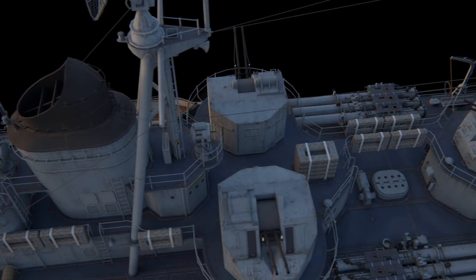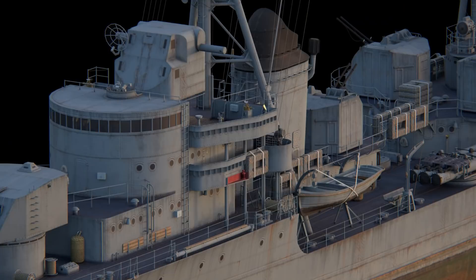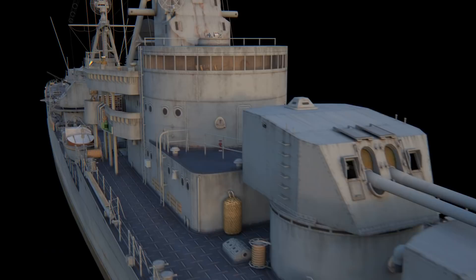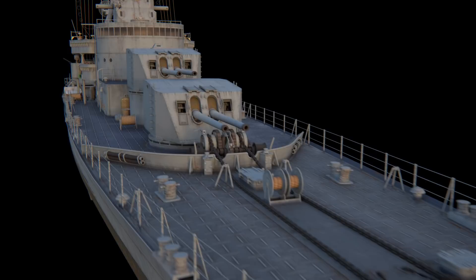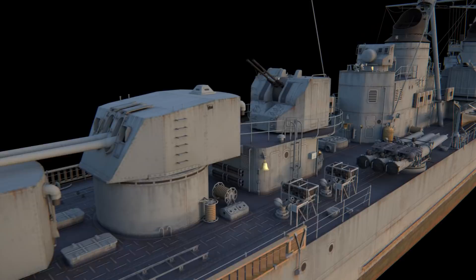By April 1940, the AA defenses of the new Contre-Torpilleur comprised three 37mm twin automatic guns, four 13mm twin machine guns, and four 25mm single automatic guns. The main caliber wasn't fully decided upon. It was planned to either switch to 130mm dual-purpose guns based on the armament of the La Arde-class destroyers, or fix the issues of Mogador's artillery. As a result, the ships were never laid down, and the construction order was canceled after France capitulated in June.